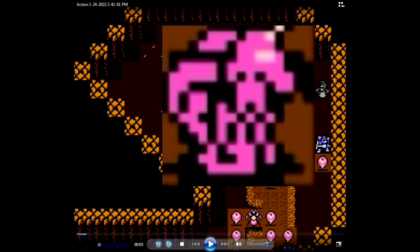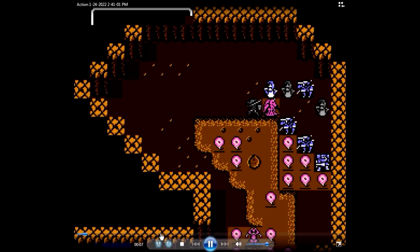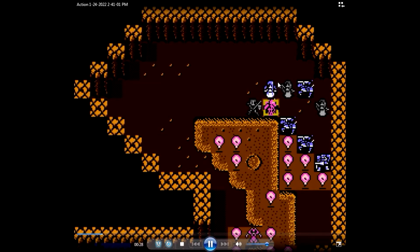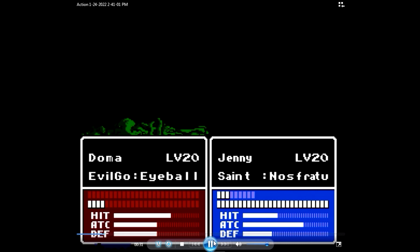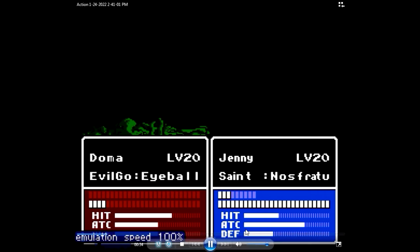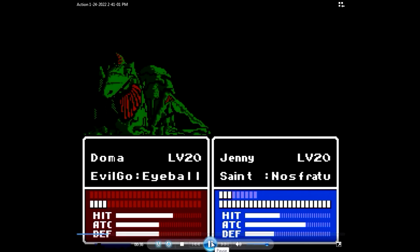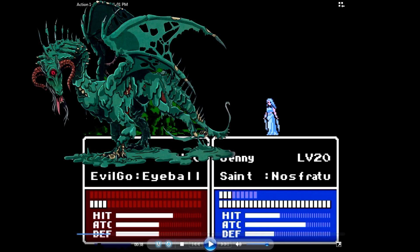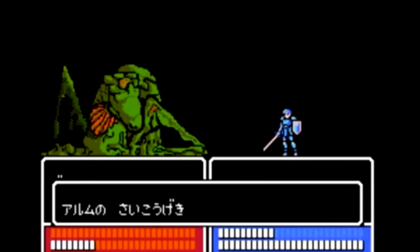This is the main boss right here, this little chicken-wind-looking thing. So I'm over here - this is the healer, I choose Nosferatu and select the enemy. Usually you're supposed to use Alm, the main character, for this fight. What Alm does is he performs a special critical with a special animation - he jumps up in the air and stabs the boss. It's super cool and crazy for the time because it's a special animation.